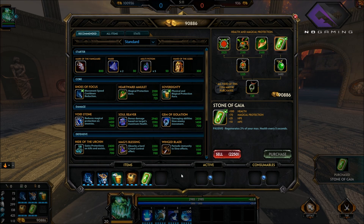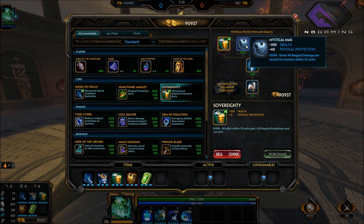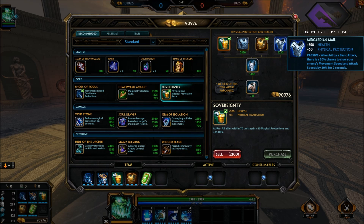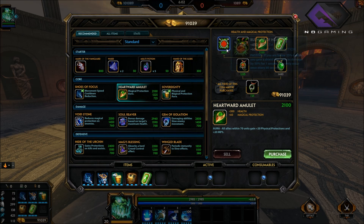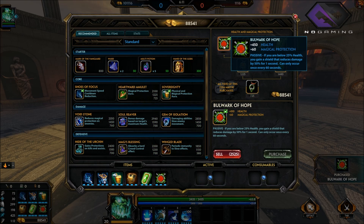Besides that, get the Stone of Gaf — I really like it. At this point you're doing good regen; you can see it's at 65.8. If they have another physical person who's building more crit damage and not really attack speed, the Mystical Mail isn't going to be super helpful. But if they're someone like Medusa, Kali, or Guan Yu — someone with really quick attack speed — get the Guardian Mail. It has a 30% chance when hit by a basic attack to slow the enemy's movement speed and attack speed by 30%. Besides that, most of the time when they have a balanced team, I go with the Bulwark of Hope — super nice. It gives you a shield when you get below 25% health that mitigates 50% of all damage.